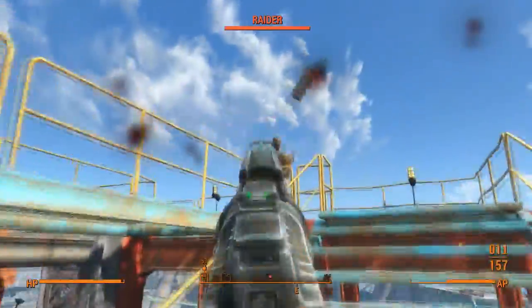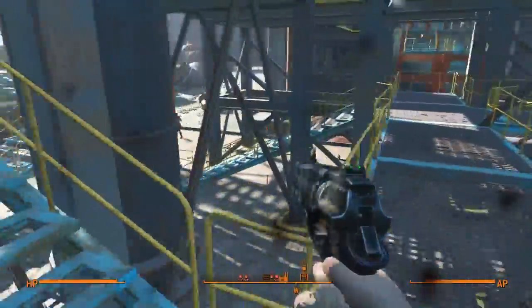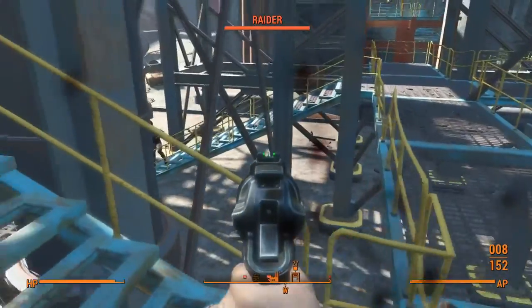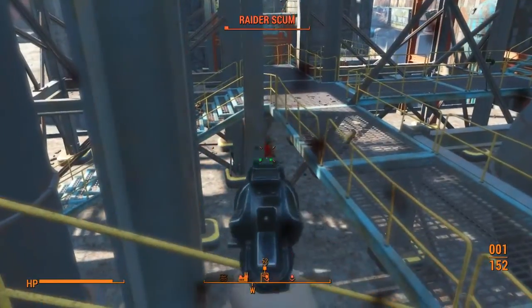The steel trusses and railings from the structures will provide good cover while we run up towards the tower. After killing the first sniper, we can then ghost the rest of the raiders that we skipped. Remember to use the steel trusses for cover and concentrate on ghosting one after the other.